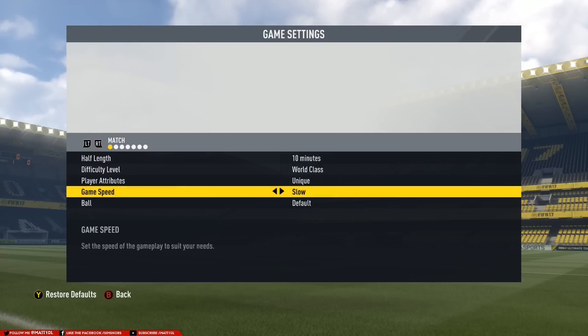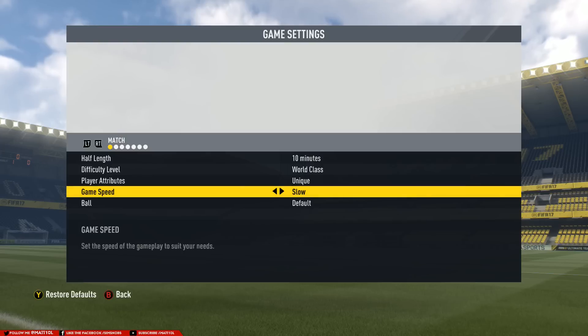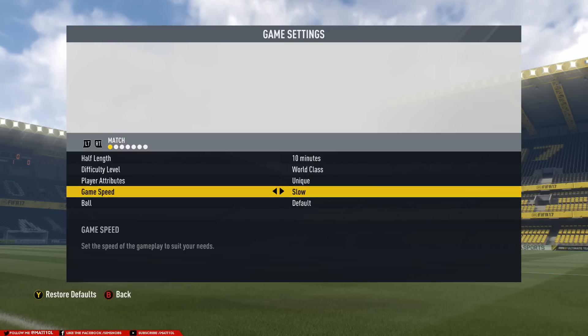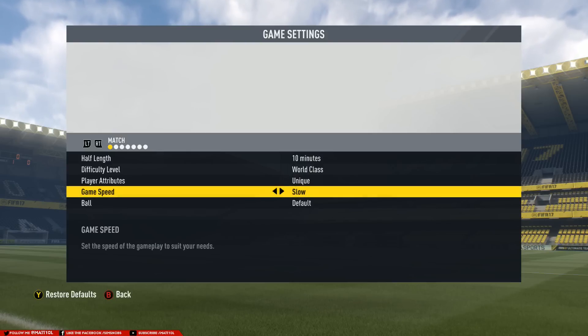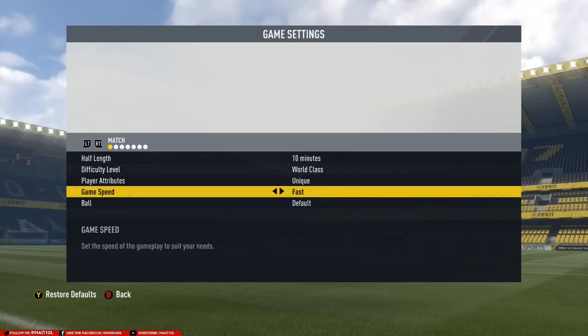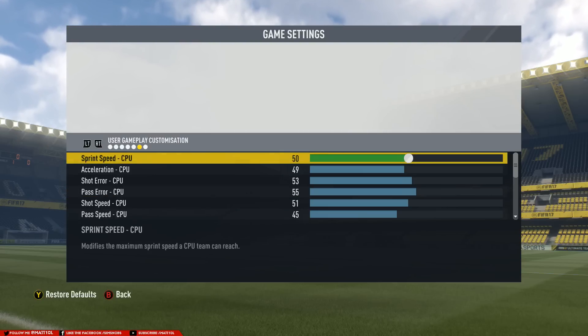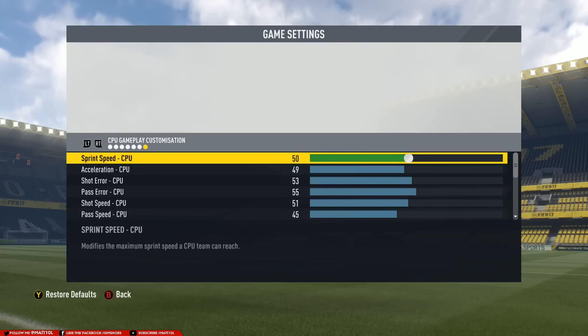Game speed — we're playing on Slow. I've done tests on Normal and Fast, and Slow is by far the best in terms of animations. If you're okay with a little more what I call hyper animations — where you can see players' legs moving really fast when they're running or jogging — Normal is fine. Fast is ridiculous. I personally recommend going to Slow.